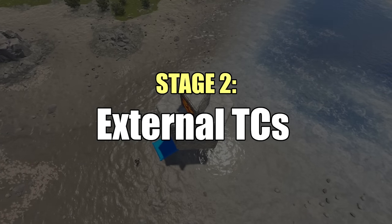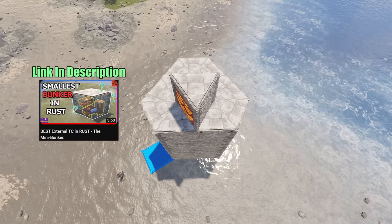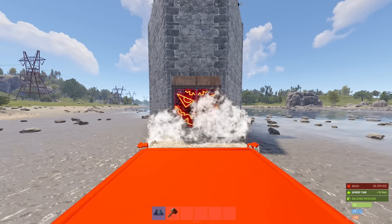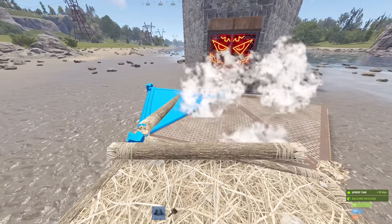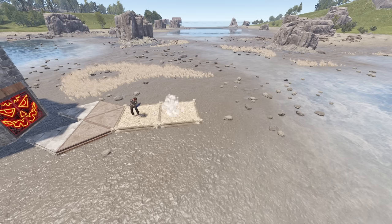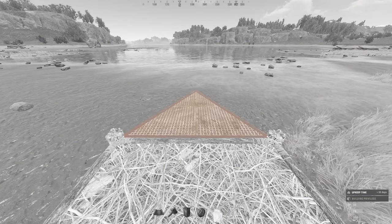Alright. Before committing to somewhat expensive base upgrades — although you could do some of those first — we shall add three mini bunker external TCs, giving us cheap bunkered storage, grief protection and area control. So from each of these single wall sides, build out three twig squares, remove the first two, and replace with this Pac-Man shape. Beautiful! Then, turning around, add three more squares and cap with a metal triangle. And on this very triangle, we'll establish our external TC mini bunker.